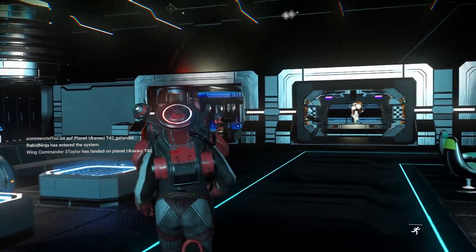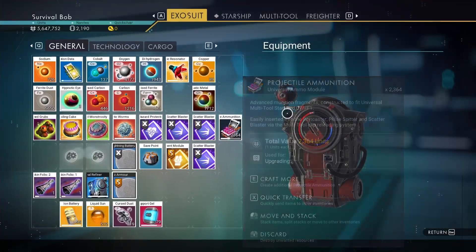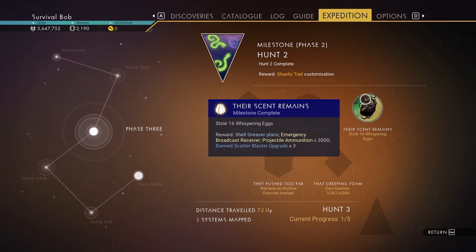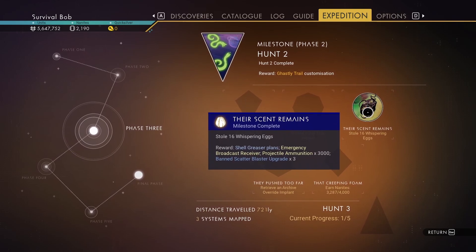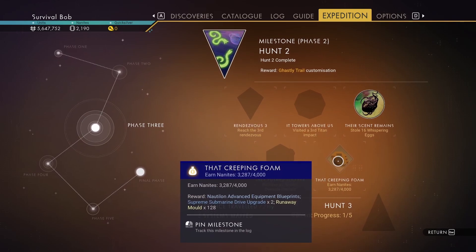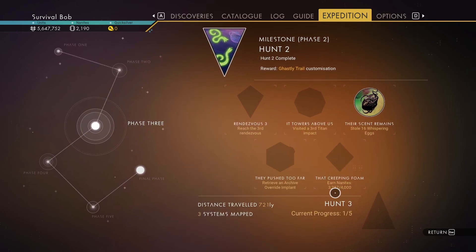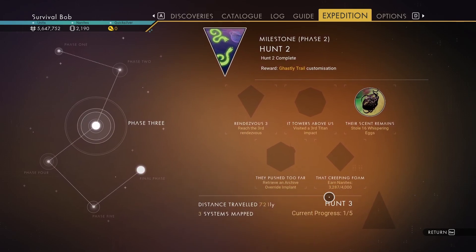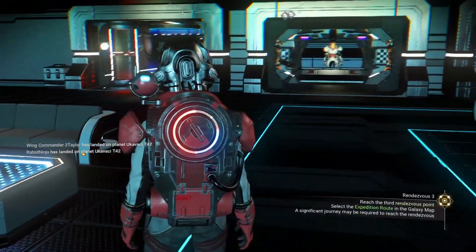Welcome back to No Man's Sky, this is Survival Bob and we are on phase three of the expedition. This is my gameplay series where I'm walking you through each phase, episode by episode — we're in episode three going through phase three. I already got the whispering eggs thing, which I didn't even know was a thing. We need nanites, and this looks to be cumulative because I haven't had 3200 nanites at once — I've got 2100 right now.